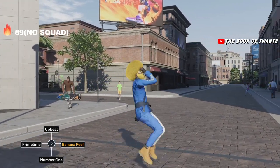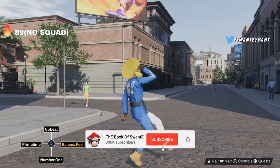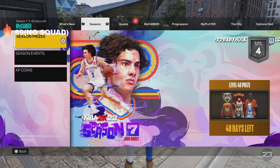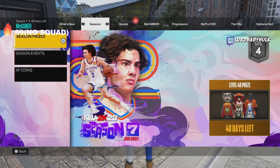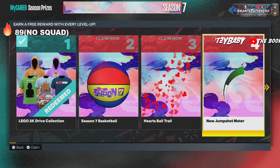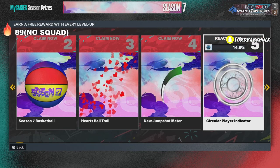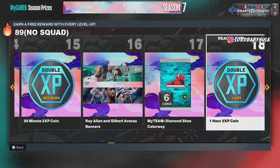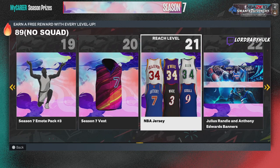It's basically the same game just different gameplay, but everything still works the same — the moves, how the badges work, etc. Before we get into all that, we're going to go over the new season rewards. This season's rewards are honestly weak — the jump shot meter is nothing, plus one block doesn't really do anything, it doesn't have much impact.